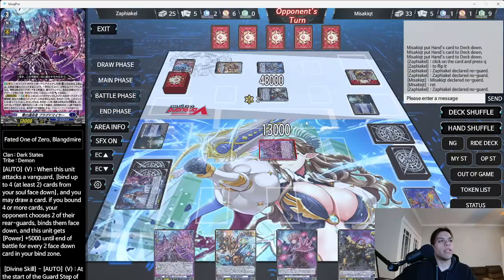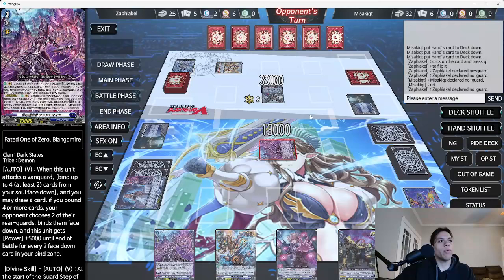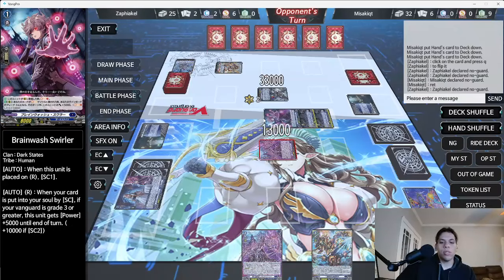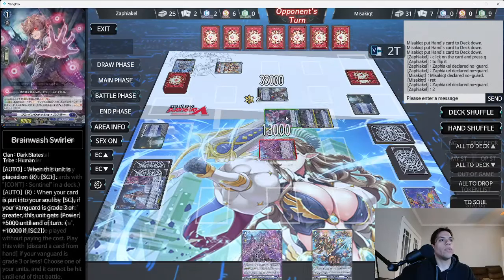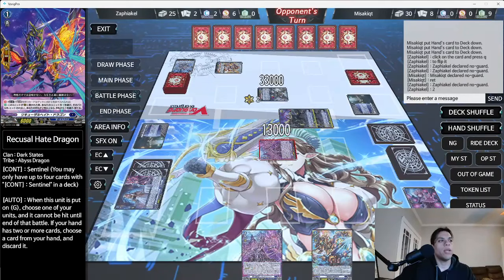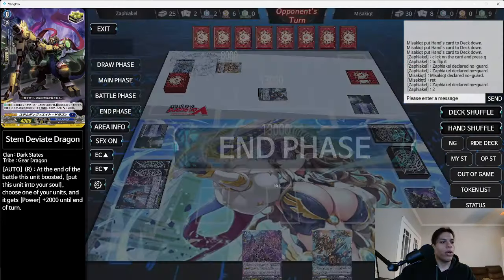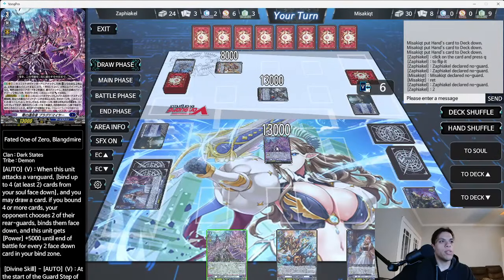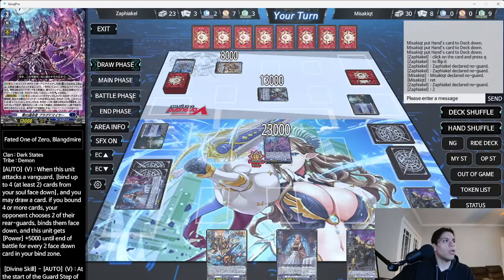He's going to divine skill — I would use it too. He didn't use the grade one to draw a card though. Now he's swinging 33. There was also an auto drop button I didn't notice. Let's see if we can recover this — we're going to persona ride, draw a card in main phase.